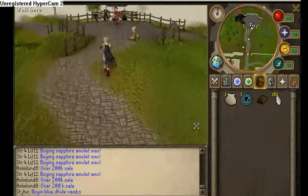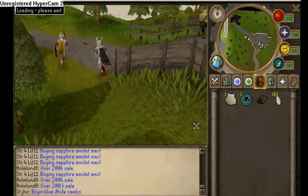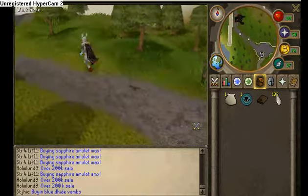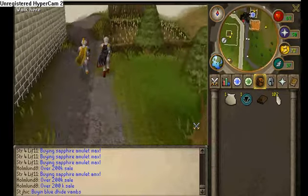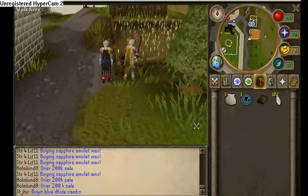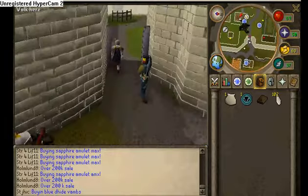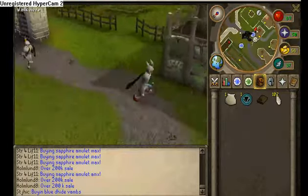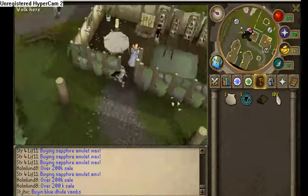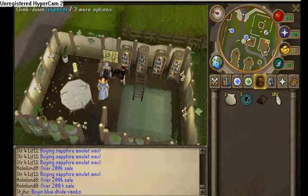Summoning basically has no money-making game that I'm aware of right now. I don't watch 99 summoning videos on YouTube because I'm not planning to get it anytime soon. I've heard it costs over 100 mil just to get it to 99, and it's basically just combat levels, so I'd rather not get it to 99 anytime soon. I'd like to get it to 52 for the TeraBirds.